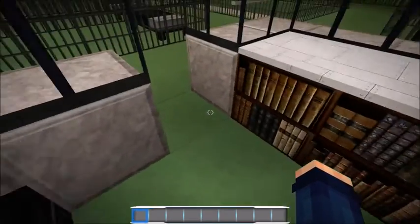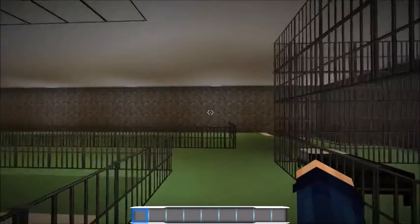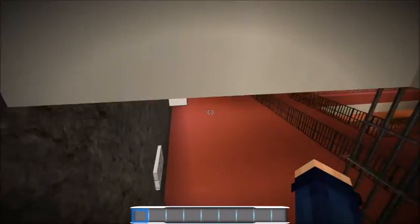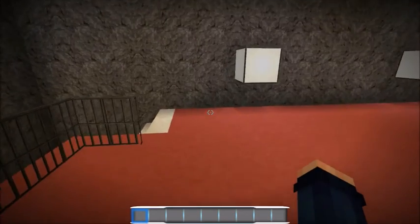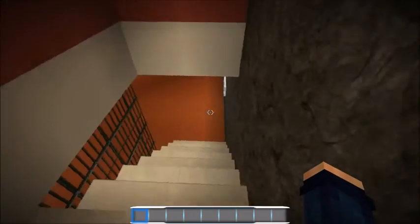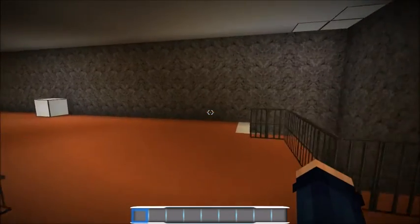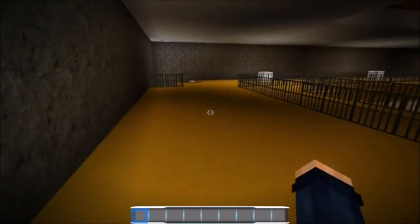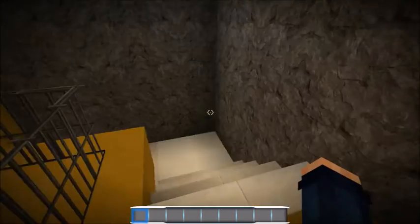That was a lot of work getting all these floors in and figuring out how to do the staircase. It's all coming from the back of the building - you either go to one side or the other to get the stairs, and it goes up as well as down. This is how the prisoners are going to come down to get their meals.